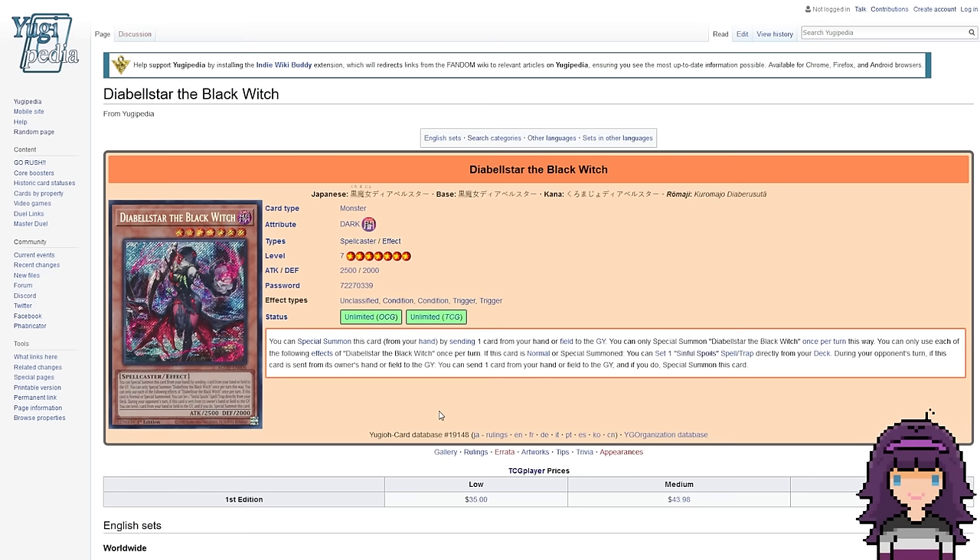We're going to talk about Sinful Spoils and Snake Eyes cards, but not every single one of them. I'm going to focus on the cards that were in the first wave of support, as well as a couple of others that weren't in the first wave but I feel have a decent shot of showing up. So it's not going to be every single Sinful Spoils and Snake Eye card — just the ones most likely to show up here within Master Duel.